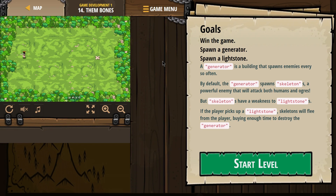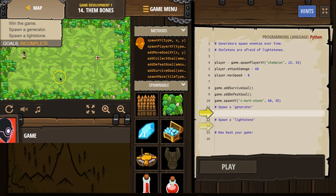So I guess we're going to learn how to spawn light stones, but we shall see. Let's go ahead and click on Start Level. Generators spawn enemies over time. Remember, hashtag means it's a comment. Comments are for humans — the computer skips over it before we run code.